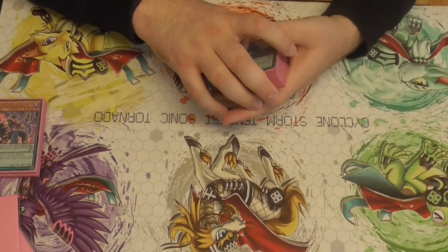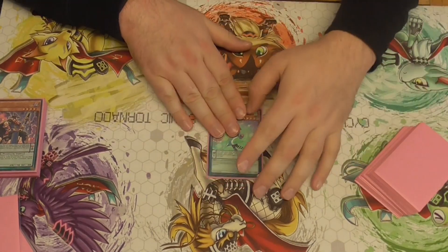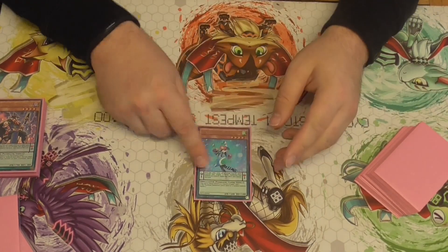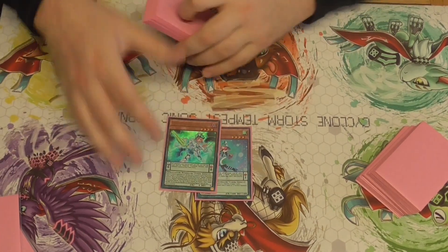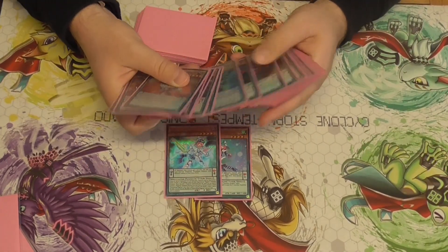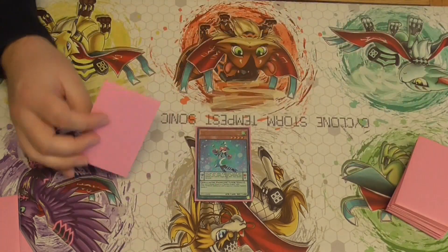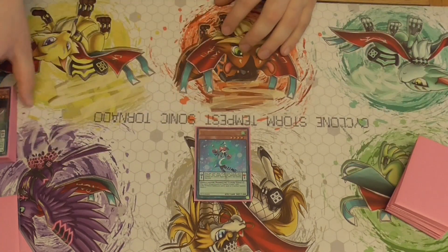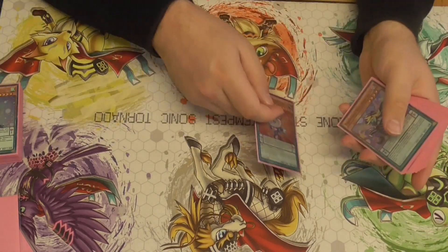Tia is probably the best deck of the format. One White Wing Magician — this is in here for the extra tuner, because Harmonizing can't be synchro'd with the Perform Pals or the Curtain Razor or anything like that. So that's why I play one White Wing Magician. It's really good for the Perform Pals.